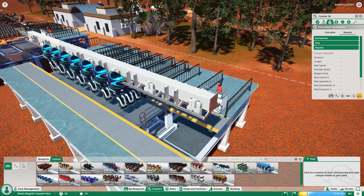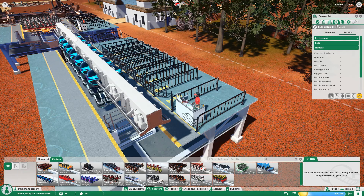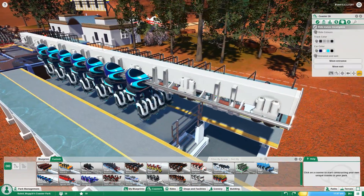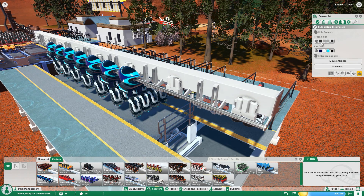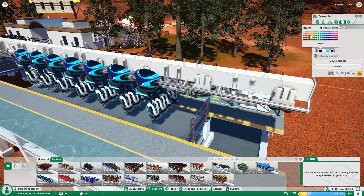These results are similar to what you saw in RollerCoaster Tycoon 3 — higher excitement is better, keep fear reasonably low, and nausea as low as possible so people don't get sick. Additional details include duration, length, max speed, and average speed, which are the stats real coasters are reported on. In the Finances tab you can set ticket price and view income statistics. In the Customize tab you can change the color of your trains, track rails, cross beams, I-beams, and supports.